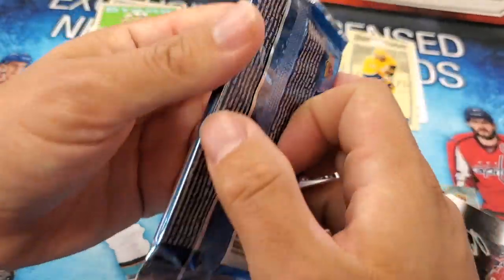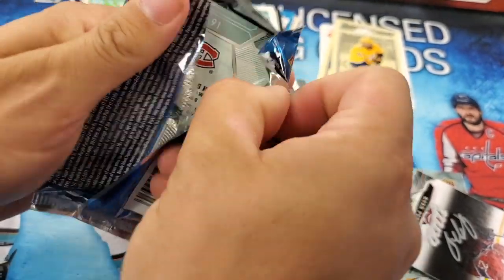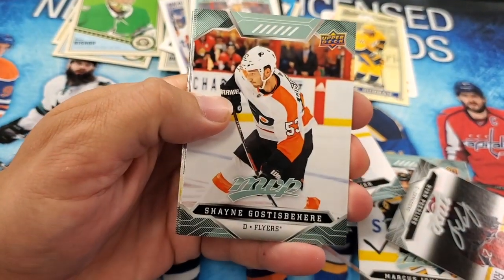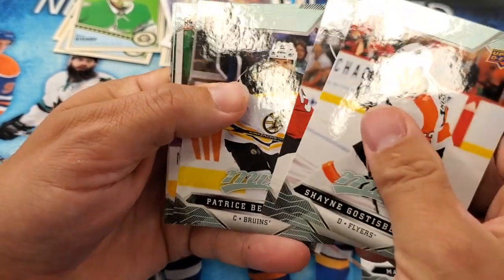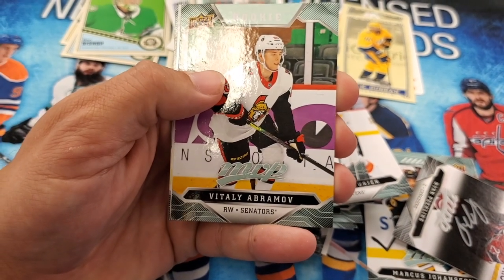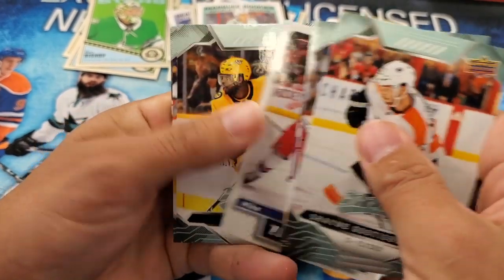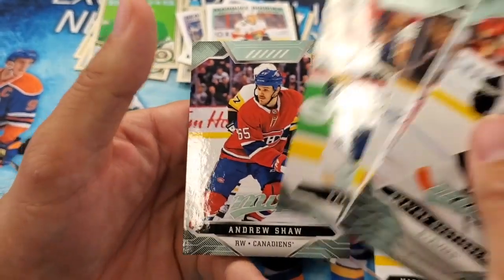Last pack of MVP. Shane Gostisbehere, Alex Tuch, Patrice Bergeron. Rookie — Vitaly Abramov, goal scorer. Zibanejad Retro MVP Stanley Cup Edition. PK Subban, Sam Reinhart, and Andrew Shaw.